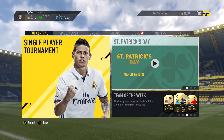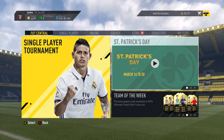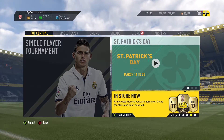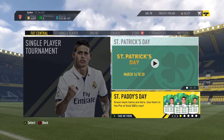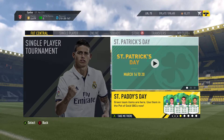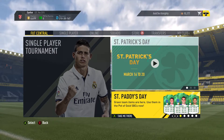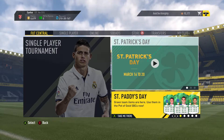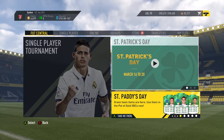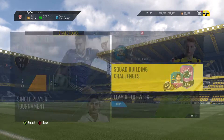Hello and welcome back to a brand new FIFA 17 video. Today we have the St. Patrick's Day event - I don't really know what you call it - but we have brand new SBCs and a brand new green team. The card design looks so sick with the white and green, it looks amazing. When you see the green flare it looks incredible, and hopefully we might be able to pack ourselves a green player today.